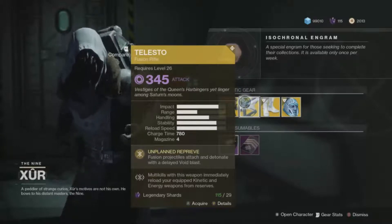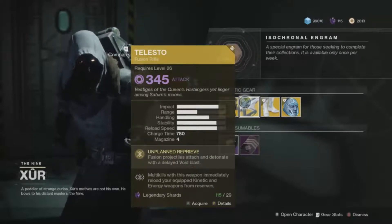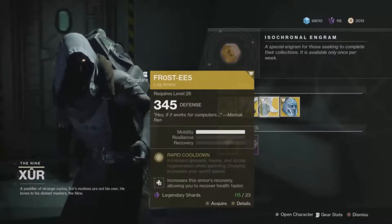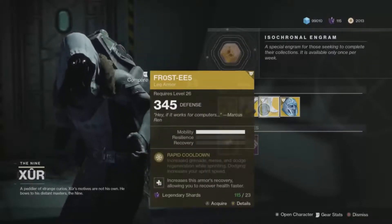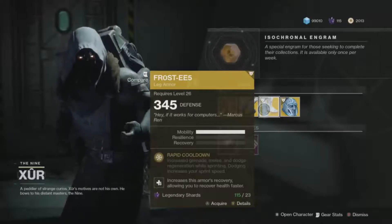Also, multi-kills with the Telesto immediately reload your equipped kinetic and energy weapons from your reserves, which is really nice — meaning you don't have to manually reload. For the Hunter class, he is selling the Frosties.